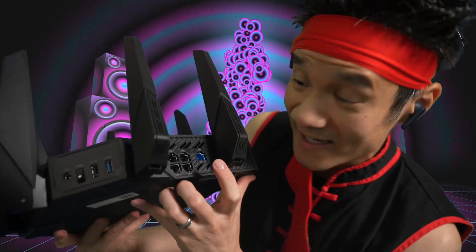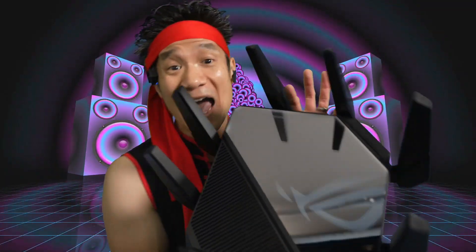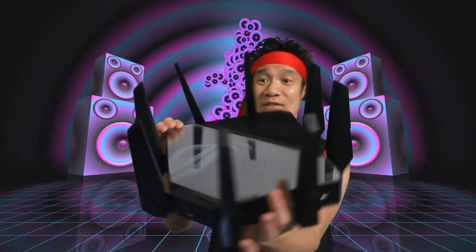You also have your 2.5 gigabit WAN port. You can use one of the 10 gigabit ports right here for WAN or LAN — it's up to you, it's reconfigurable. You also have 4 gigabit ports as well. This thing is loaded. This is a dual 10 gigabit port router with 2.5 gigabit WAN port. And you also have Wi-Fi 6E. This thing is a beast — the best range of any router out there. This router is big, it's beefy, but it looks great.